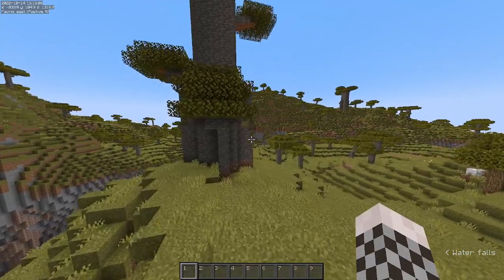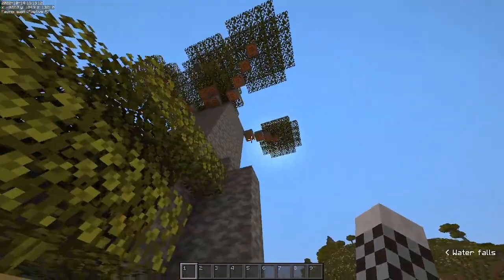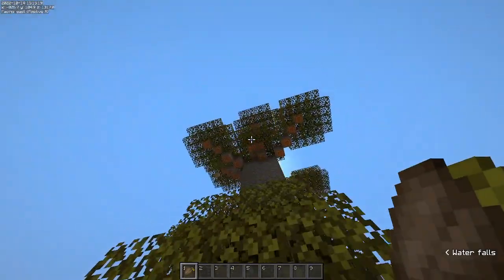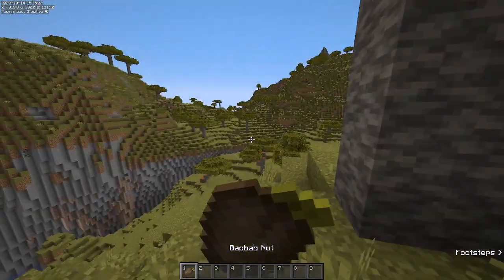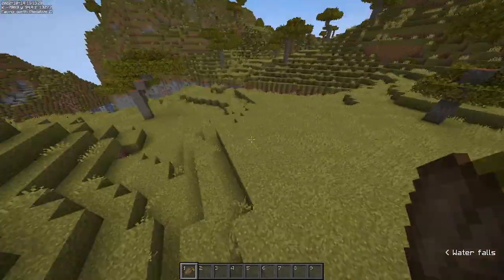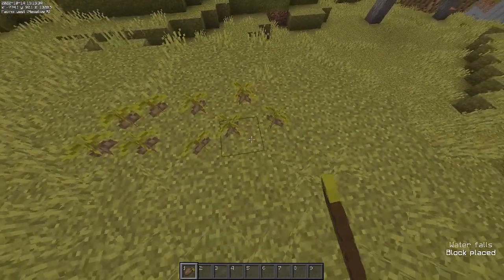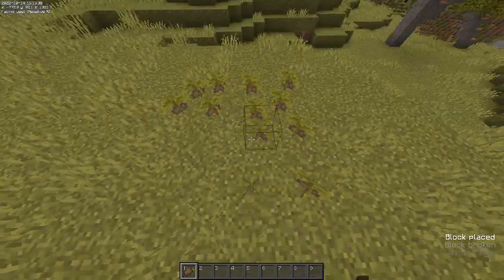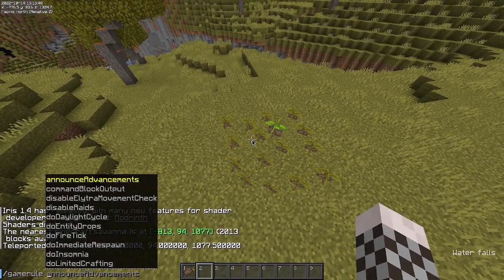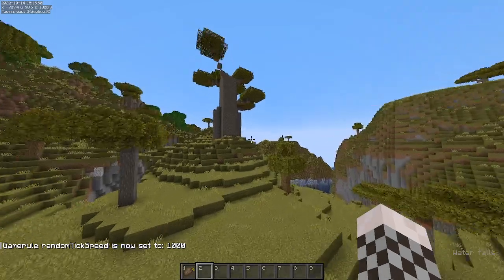Starting off, they updated the baobab tree. If you go up to one of these you'll find baobab nuts, which spawn on top of baobab trees. When you pick them you can eat them as a food source, but you can also use them to grow your own baobab tree. If you place a four-by-four — that's 16 — at some point it'll grow into a full baobab tree. Let's bump the growth to a thousand and boom, your own baobab tree.